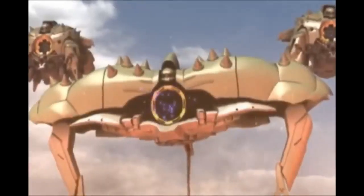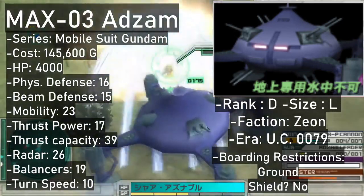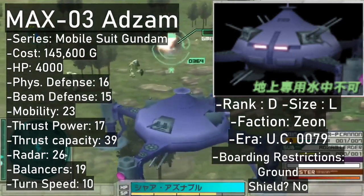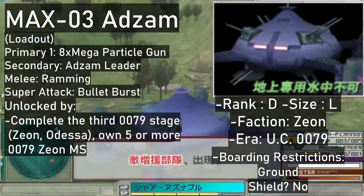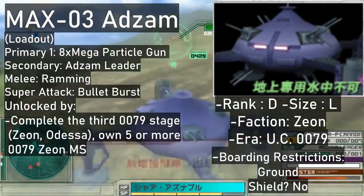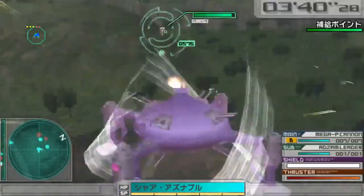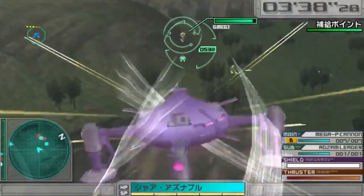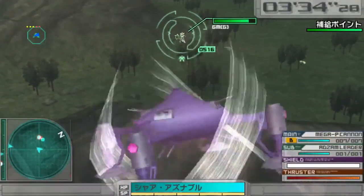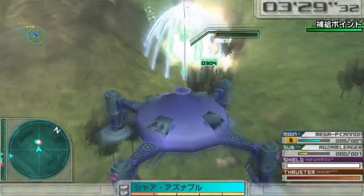Now for the mobile armors — because lord knows there's about a dozen. The Adzam is a D-rank. It flies around, the primary shoots beams, and the secondary is a shock cage. The cannons do a lot of damage, but angle correction is very inconsistent so you'll have to time your shots or manually turn it. The generic mobile armor ram attack doesn't do much, but the super attack where the thing spins and fires all over the place looks flashy. It can be unlocked by owning 5 or more Zeon 0079 mobile suits and having beaten the Odessa stage. It costs 145,600 in the store.